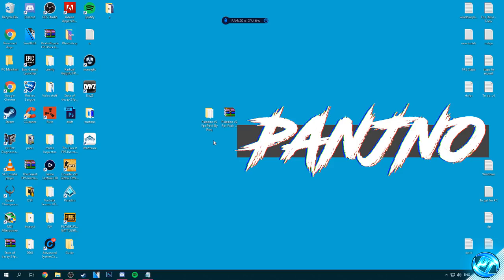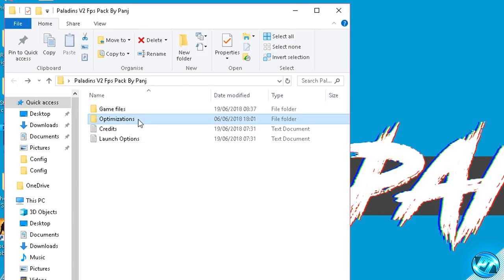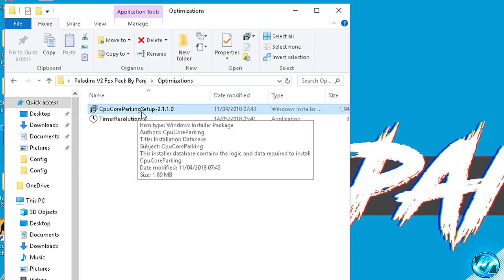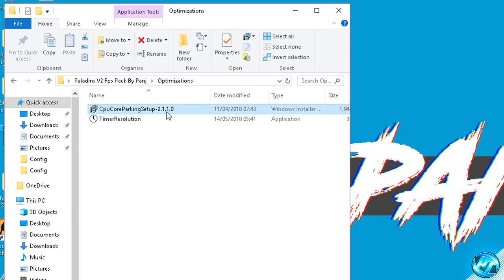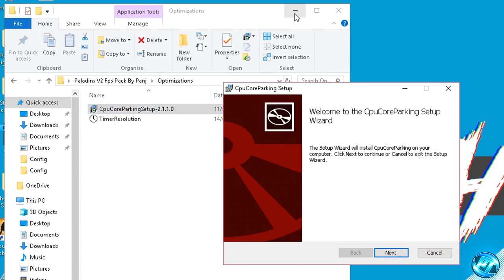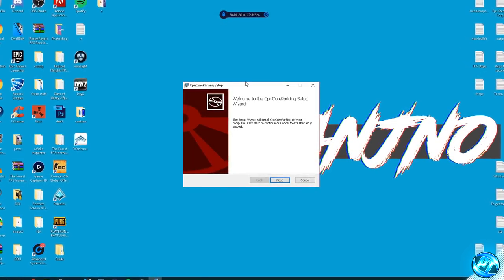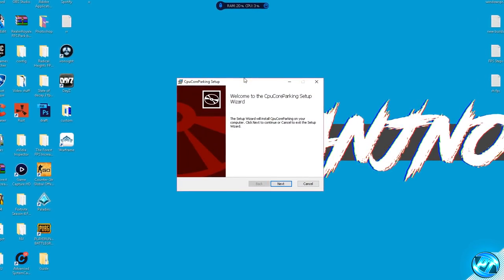Now that we've optimized our Windows power plan we can then proceed to go back into the FPS pack provided, this time going into the Optimizations folder and going to our CPU Core Parking Setup version 2.1.1.0. This works best after you've optimized your power plan already so ensure that you've done that step. We can then go ahead and simply double click on the core parking setup to open up the setup wizard, and again you can go into the credits.txt to be taken to the original author's website and where you can read up in further detail as to what this program does.